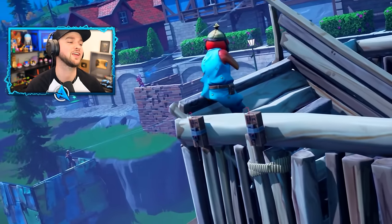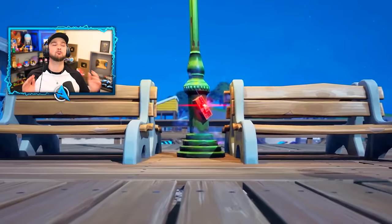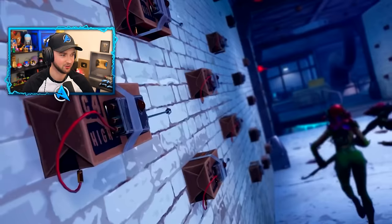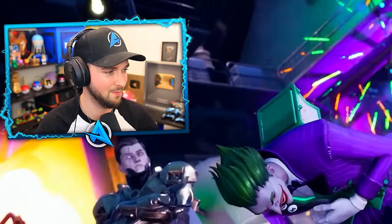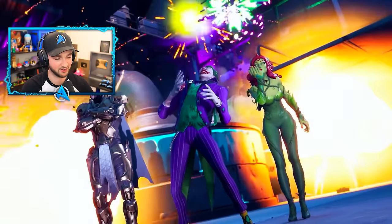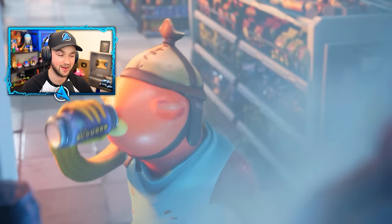And the Joker skin — oh my gosh, this pack was in the item shop for so long. Golden Midas, Poison Ivy — look at that, amazing. That's definitely the kind of thing Joker would do. Now look who this is — this chick is going for a can of Slurpee.